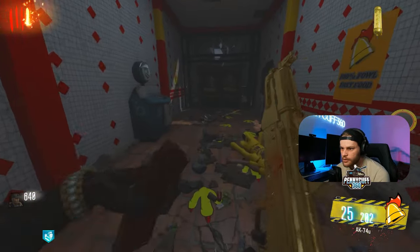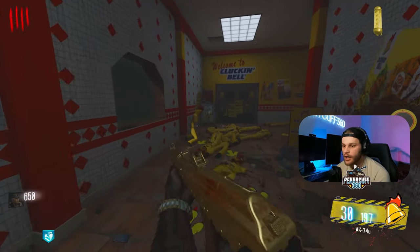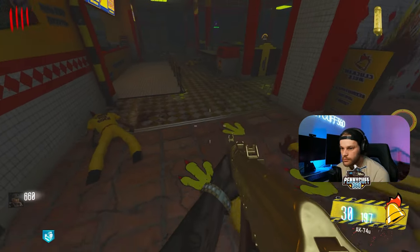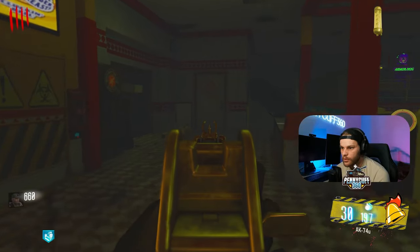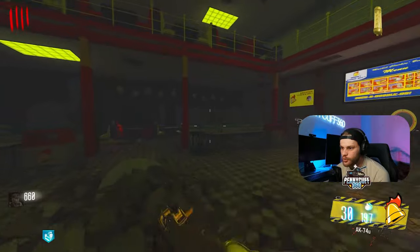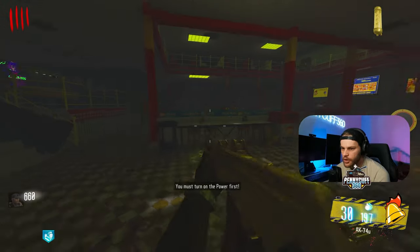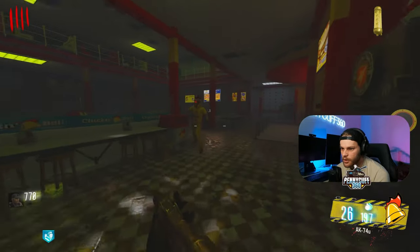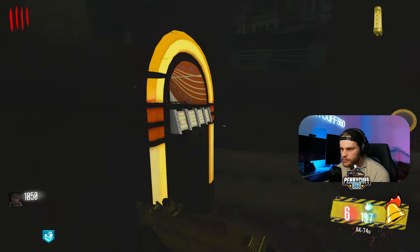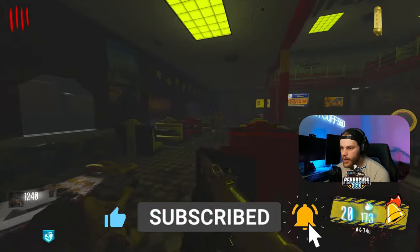Round four — thank god we're on normal. I would die so fast on veteran. I think we go find power — do we see a power switch? It's really hard to see on this map. I bet power's back here. It's 1500, we can do that. You want to give me a double points real quick?